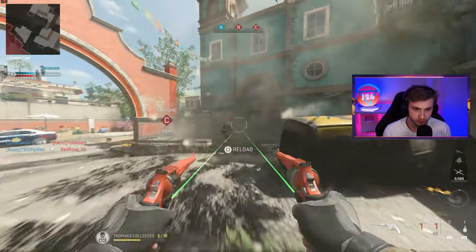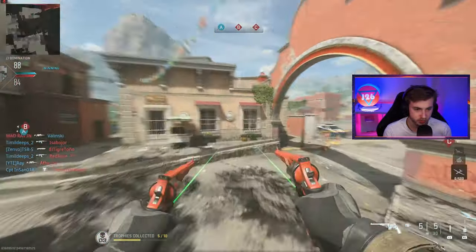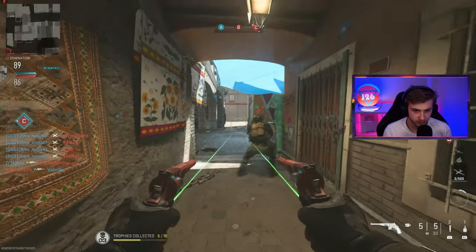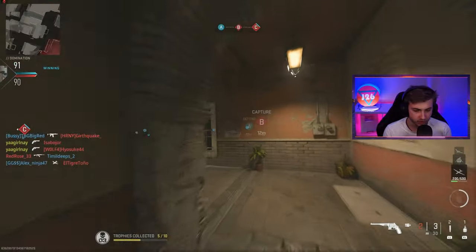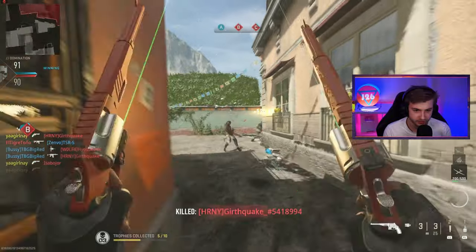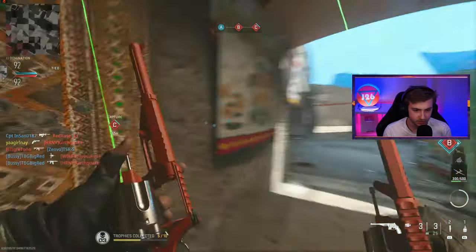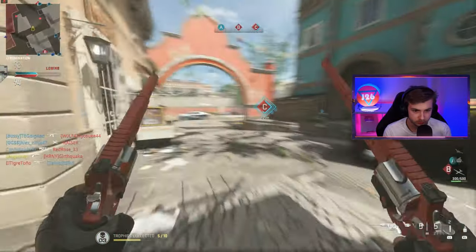Trying to make quick turns on people — like running past them is impossible. I always just overturn, I can't get the hang of this. But what this is telling me is I could probably bump my sensitivity up a little more. I don't know how ADSing would go at higher sensitivity, but I feel like I can handle these turns. And I think we might have just got three kills without dying — I do not want to die on two. Someone give me one more kill please.